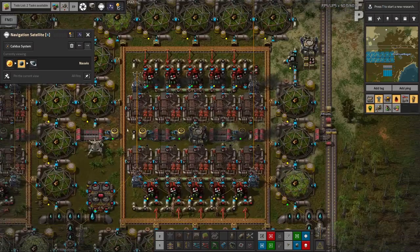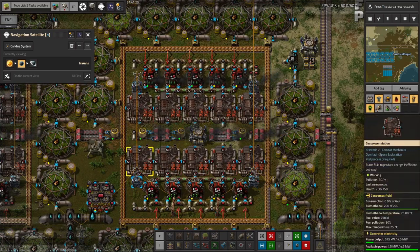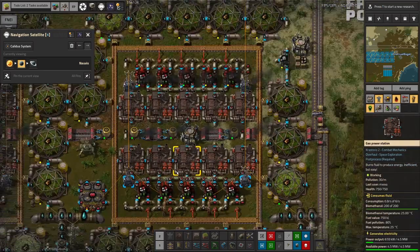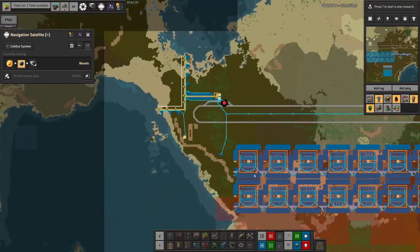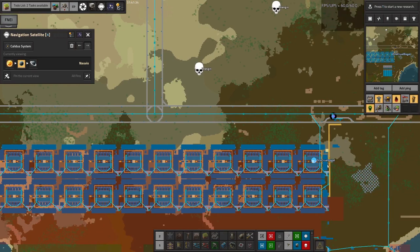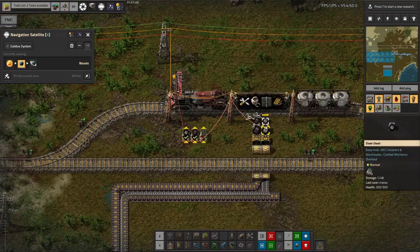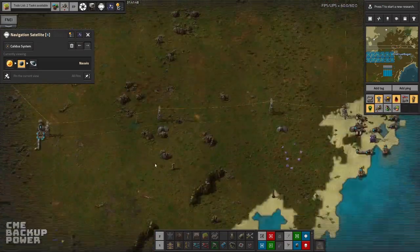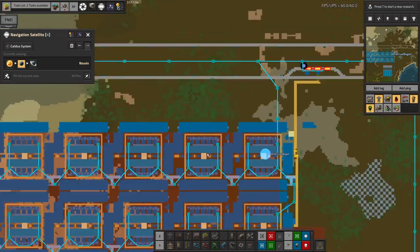We've done the maths to work out that four of these scrubbers should be enough to deal with all of the pollution produced by this process, and any that's missed will hopefully be picked up by the greenhouses around the outside. This is a really neat little system that produces as much free power as we want - we could put in more of them if we wanted. All they require is a water input and a filter input. Here comes a train to drop off some filters and pick up the dirty ones.